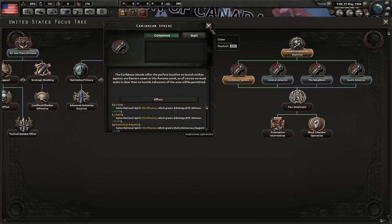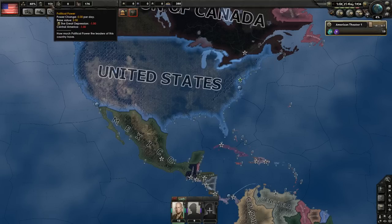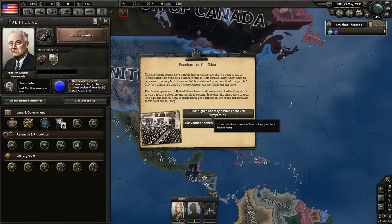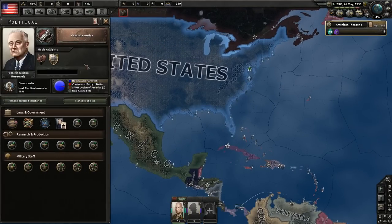The Caribbean Sphere focus is done — let's select another one. Each of them gives 150 political power. The first 150 we're going to spend on a Communist Revolutionary or Fascist Demagogue — we'll go Fascist, just because I usually do in these videos. Now we're slowly changing our ideology. We will need to flip either to Fascist or Communist for this whole plan to work.